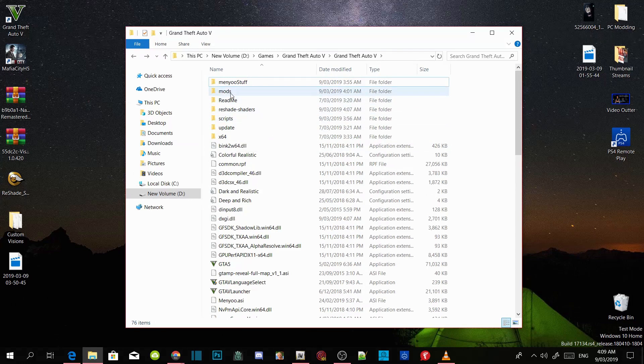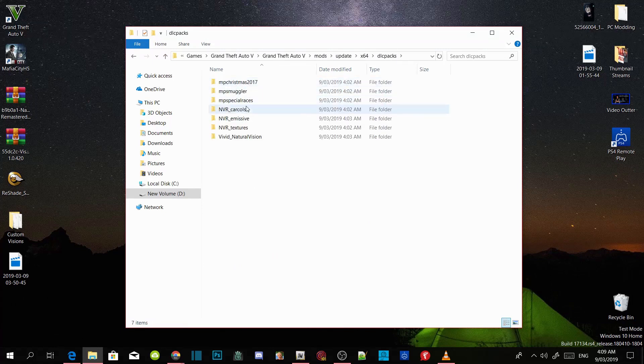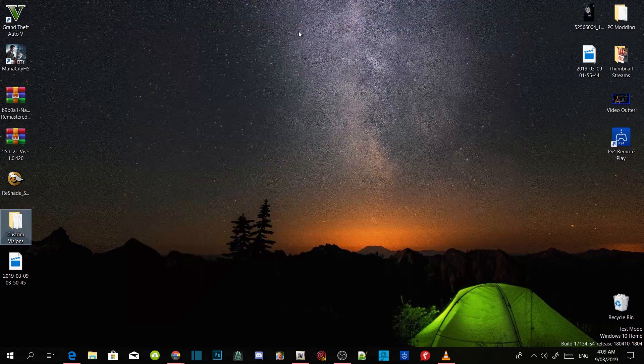Just go and double-check. Go to your mods folder, go to update, go to x64, and check your DLC packs — it's all there. Quit out of your GTA V folder, then right click and refresh your desktop. I'll see you in the game.